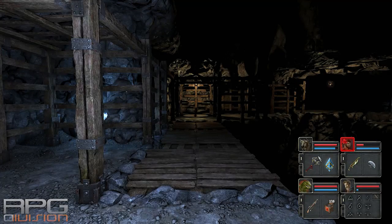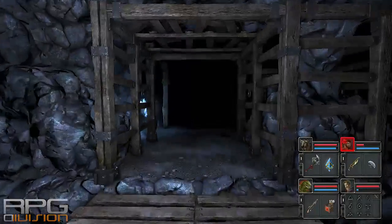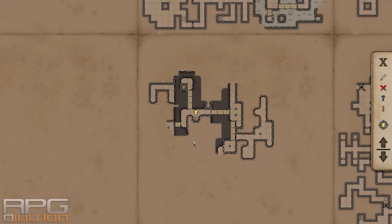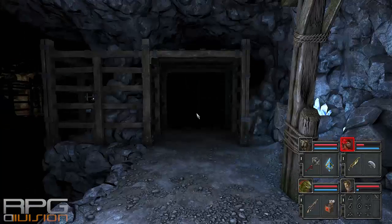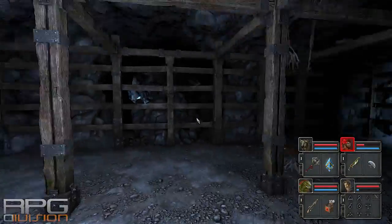Hey guys, welcome back to RPG Division. After you exit the abyss, you will be spawned over here when you exit the portal. This is the map of the surrounding area. It's not complete — I haven't explored every area yet. But anyway, I'm going to show you how I got the Crystal Amulet and where I found it.